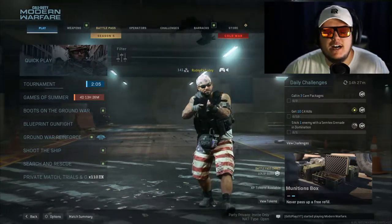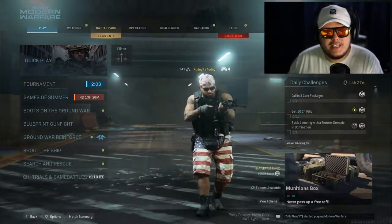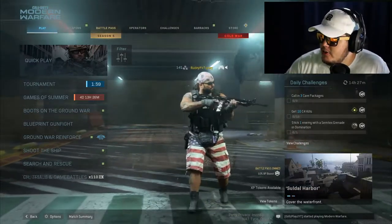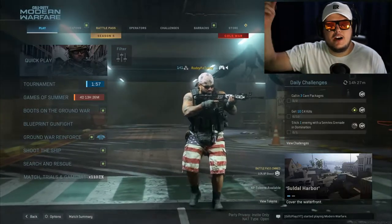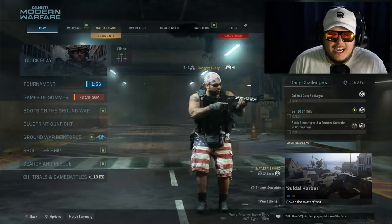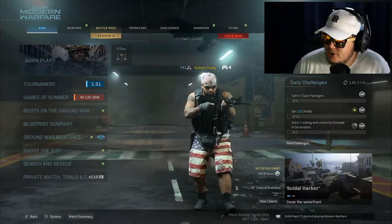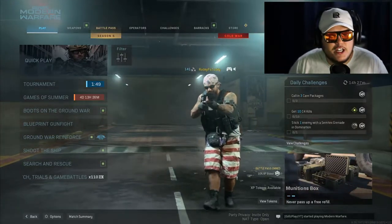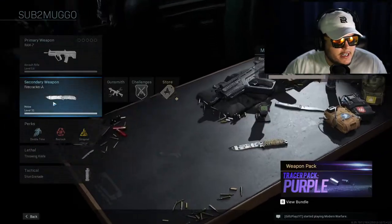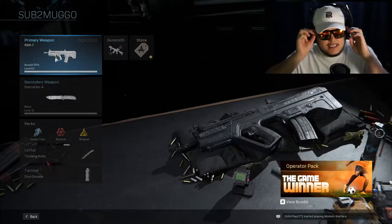So for today's Discord Creates My Class video, the winner was none other than Seven. Here's his class right now. He chose knives only — no guns. Here's the class I'm making. I just put the RAM on there because I didn't want to use a riot shield on my back, although we are doing Shoot the Ship.